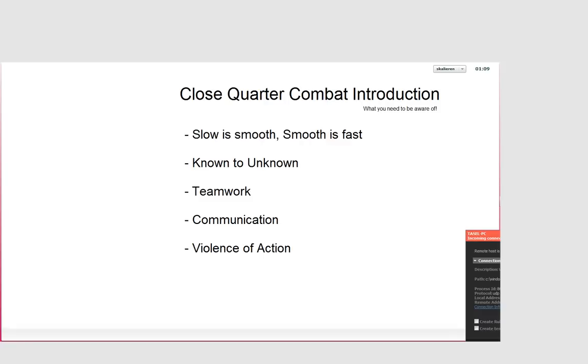You're always moving from the known to the unknown — from where you are and know your situation, into a space or area which is unknown to you, where you don't know what you're going to be facing. Teamwork and communication are very important and go hand in hand. You need to communicate with your teammates and work together to the best of your abilities. We'll go over communication in more detail later.